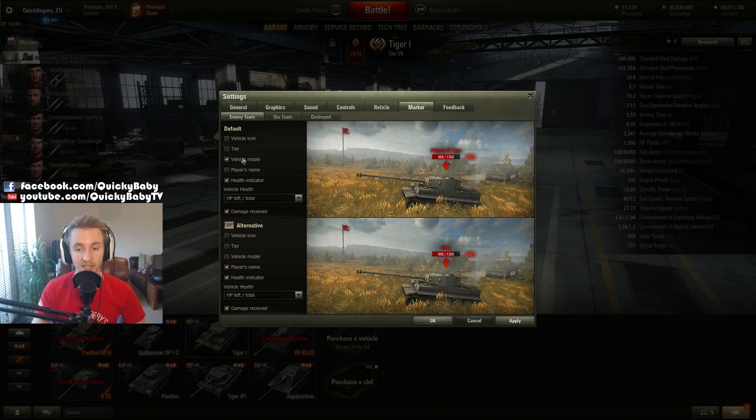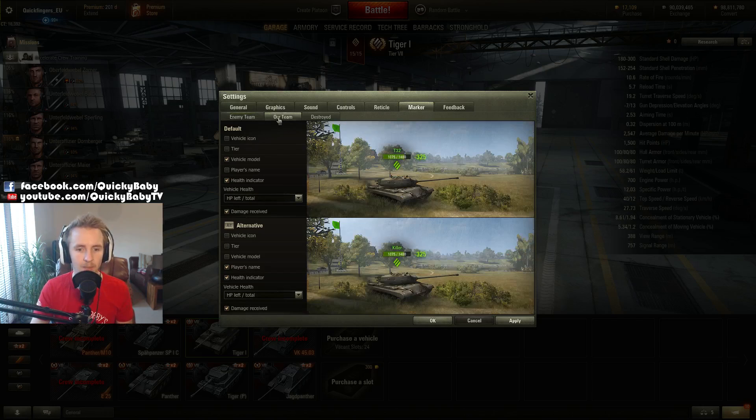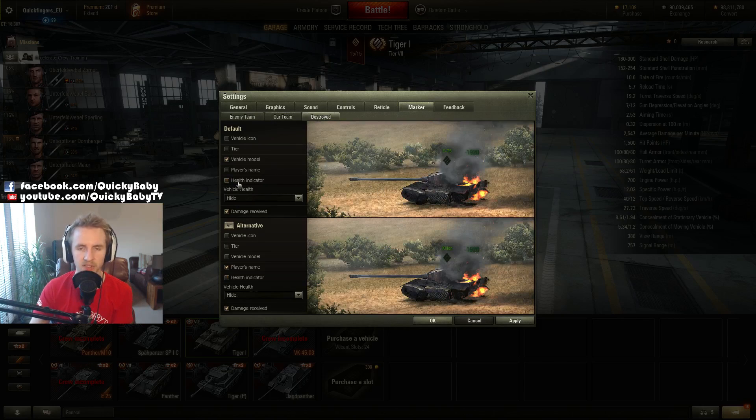I recommend setting up your markers like this: by default you'll see remaining hit points, total hit points, and tank name. When you press your Alt key it will change to the player's name — very useful in a platoon when there might be multiple Tigers in front of you. You can say 'shoot tanker123' to combine focus fire and take him out quickly. For the destroyed tank category, you don't need to see health points — they're dead anyway. So I recommend disabling everything and hiding the health bar to reduce clutter, leaving just the vehicle model and the player's name when you hold Alt.